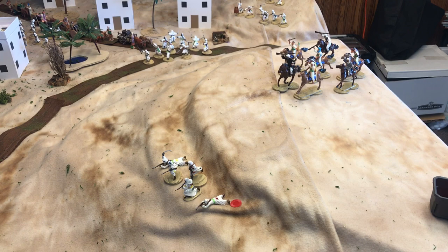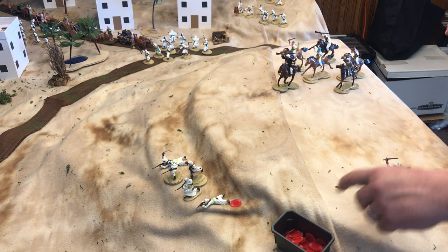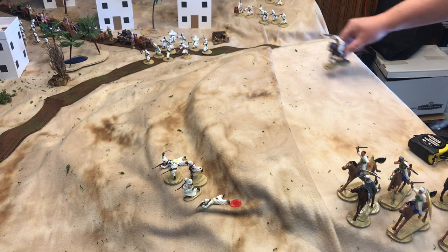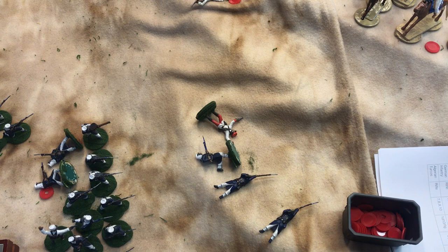The Bedouins are going to activate the cavalry — they move 24 inches. I don't have enough movement to get where I want, so I'm swinging them around to the side to keep the pressure on that flank. I'll mark them with a chip. That Bedouin cavalry unit has moved.